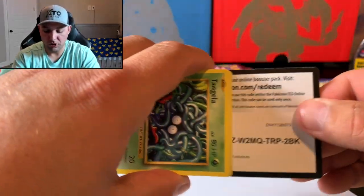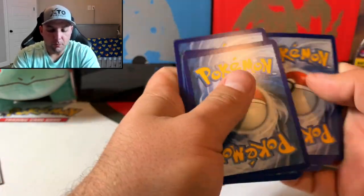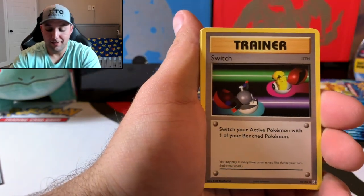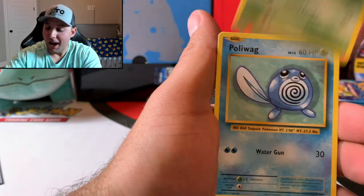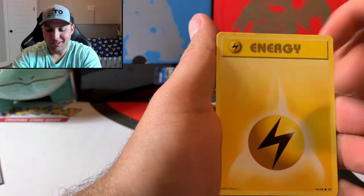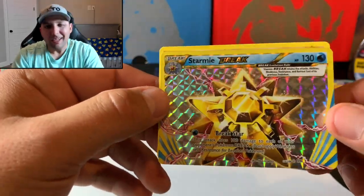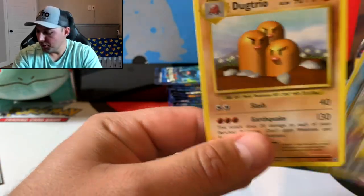Stay tuned for that launch day content. I've seen a couple videos already from others who got it early, and honestly there were some crazy pulls in those Sword and Shield tins. And a Starmie Break card — we do have this one already. I've been getting it half and half with the Break cards and Dugtrio for the rare.